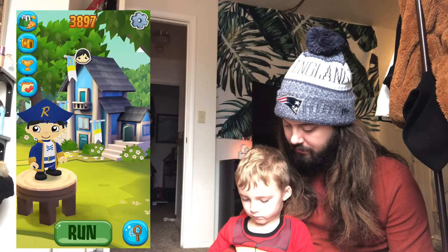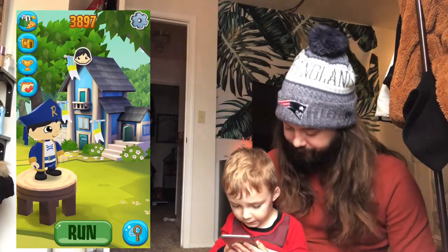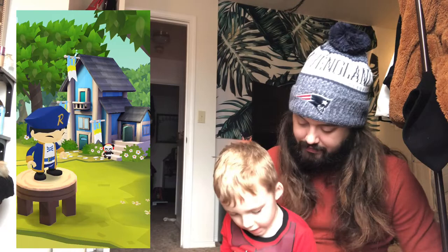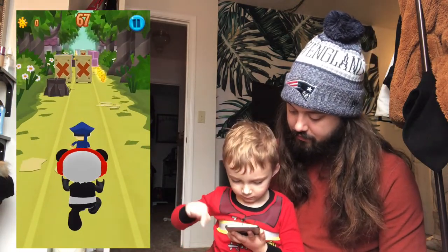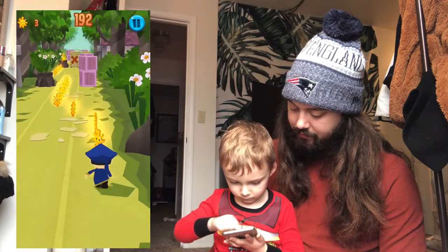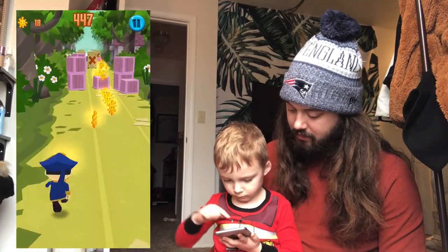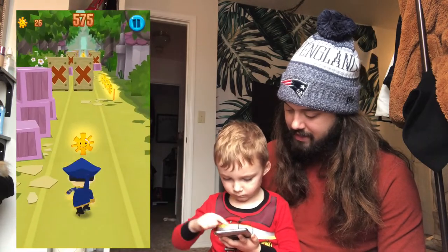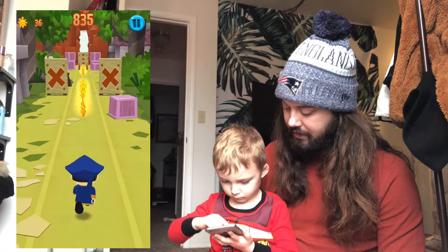You ready to run? Here we go! That's Ryan's house! Here comes Combo Panda! Run away! To the right! Good! Now to the left! Away! Left! And jump! There you go! Swipe right! Jump! Yeah! Swipe right! Left! Jump! Woo! You're getting a hang of it now buddy!